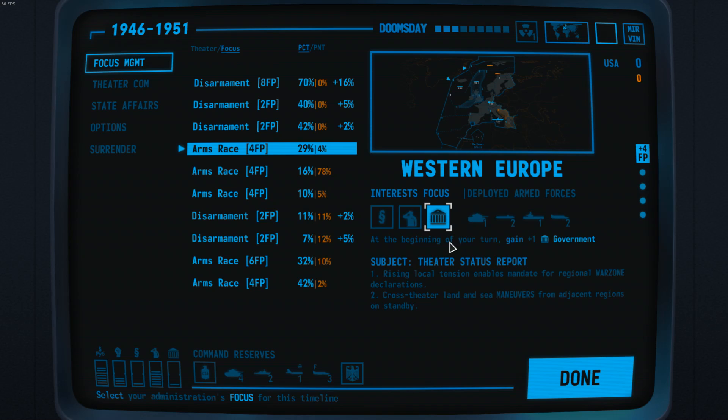You should decide what you want to pick. Government is something you want if you play with a lot of leaders — we will get into that in a second. When you make your focus choice, always make sure you see how many turns — focus points — you actually get, and make sure you know what resource you need. If it's military, pick military; if it's elites, you pick up one elite per turn for every turn within that focus.